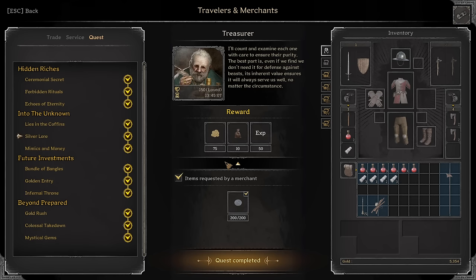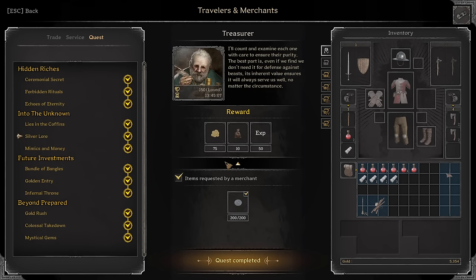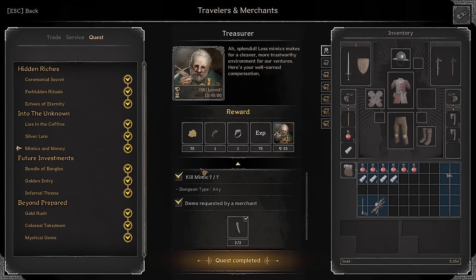Echoes of Eternity: Kill three wraiths, loot coffins, explore a Pyramid location — I don't need to show you guys that. Silver Lore: 200 silver coins. Mimics and Money: Kill seven Mimics and turn in two Mimic Teeth — I showed you some static Mimic spawns earlier. If you want more, just pull up the interactive map yourself — search up Dark and Darker Interactive Map.